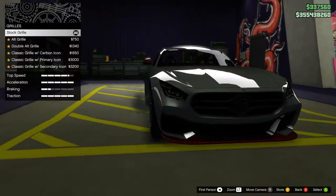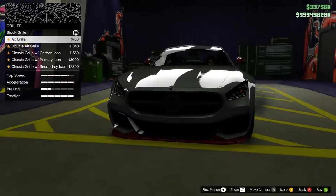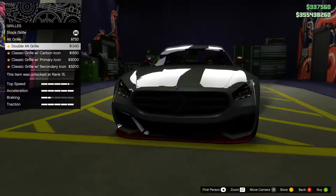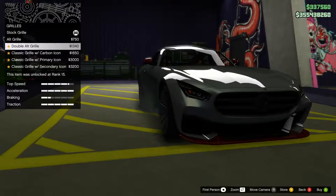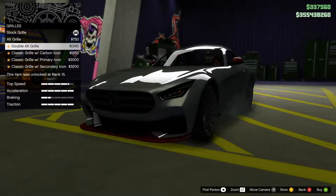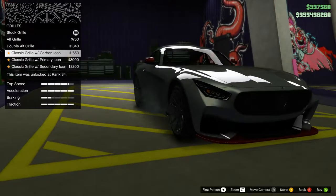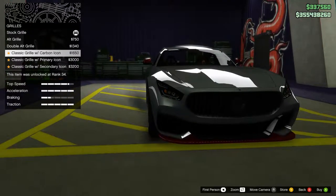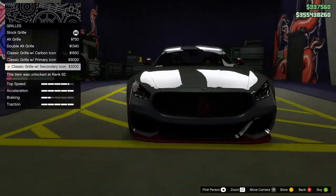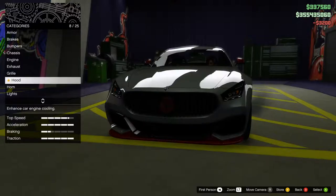This is the stock grille, you can barely see it but it has the logo in the middle. Then we have the alt grille, which looks slightly different, still with the logo in the middle. The double alt grille, which is the same but with two struts, or whatever you call them. We have the classic grille with carbon icon, classic grille with primary, and one with secondary icon. I want the classic with secondary hood.